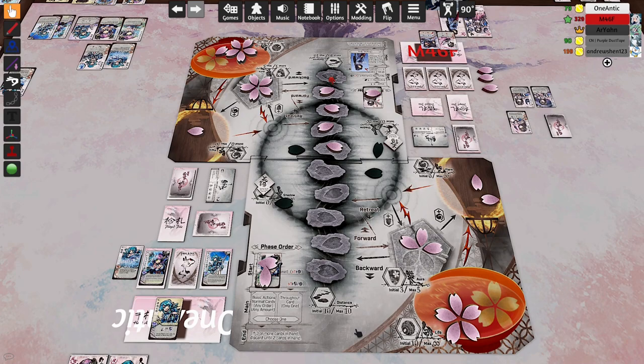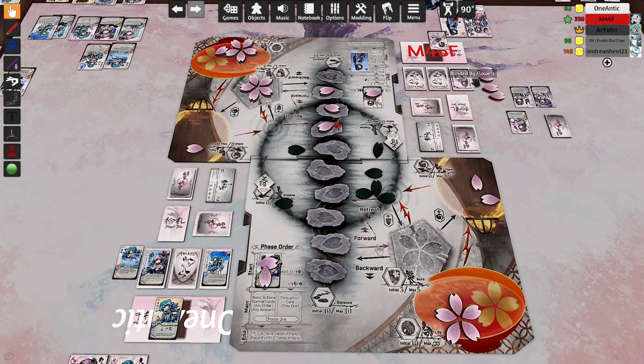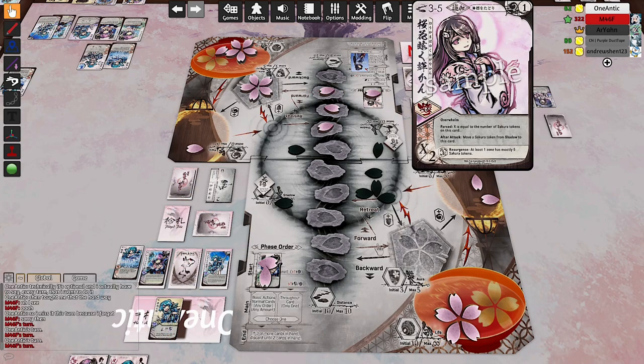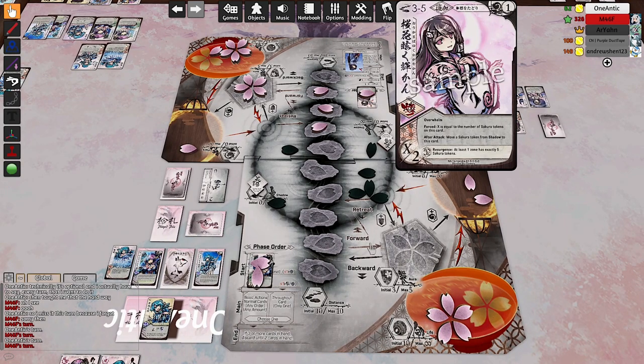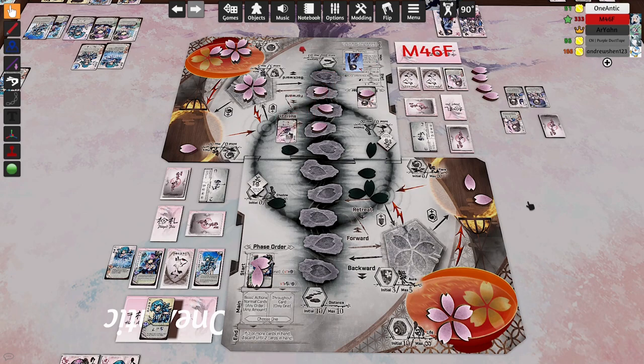We're counting to five. Life totals: six to five. Once people go under five life that's when it becomes somewhat harder to research Blinded. You don't have the safety net of hoping things get to five, but it looks like it'll sync up with Blinded by Flowers itself getting to five. M4 is really good at doing that. That's one of the strengths of that card — it can do that. It's not optional to move a sakura token there.